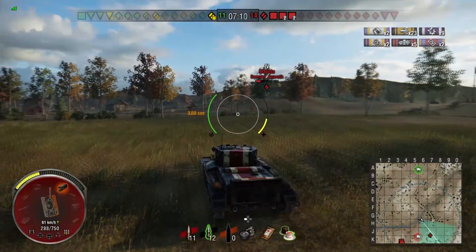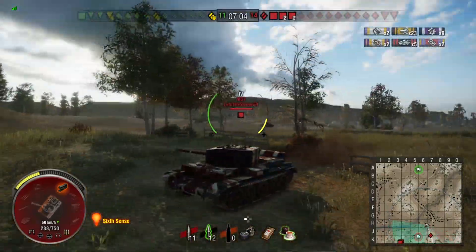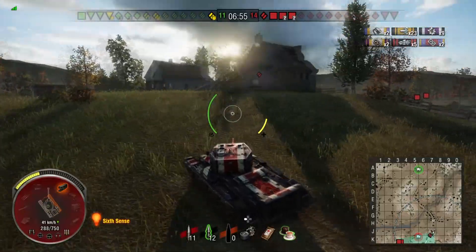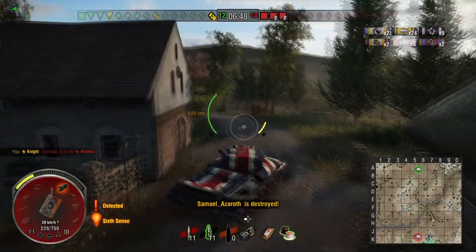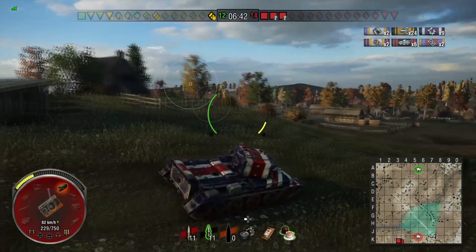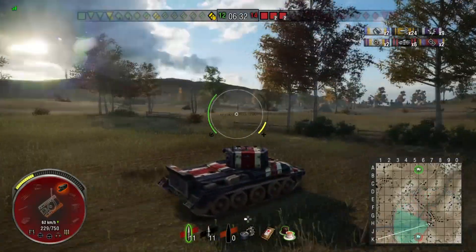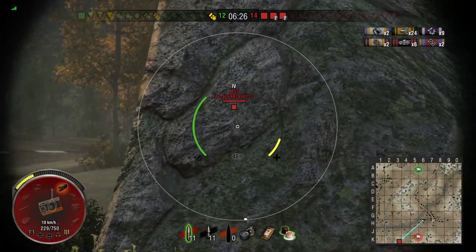He closes in on the Matilda — the Matilda knows he's there and he's spotted by enemy artillery. He dips behind the hill for cover, dodges one shell, goes unspotted, then crests the hill and goes straight through the Matilda with an APCR round. He now needs to keep mobile, weaving between buildings and behind the hill to dodge artillery. It's now him versus three artillery pieces — a Persucci's Medal is on the line — and he has the M37 spotted.